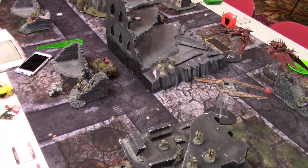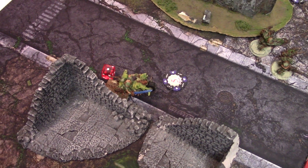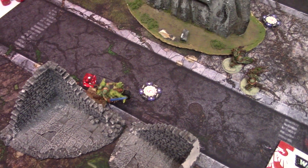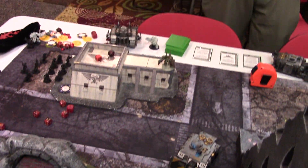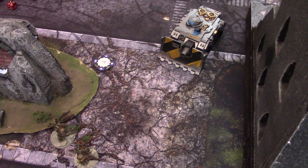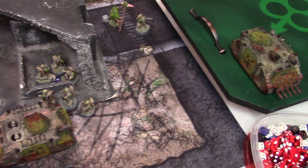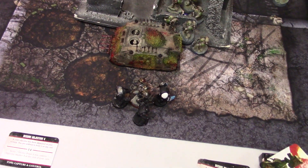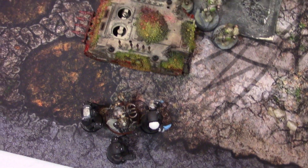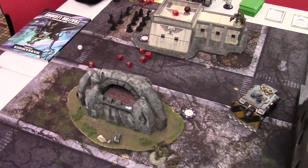Bottom of turn three — I kept all the same cards, needing objective five twice and objective four. Got objective five for two points, bringing my total to three against four. On this side of the board I had very lucky exploded results — melta from the oblit on the building into rear armor, plus multi-melta into the front, removing two vindicators. In combat, my power fist removed the remaining oblits and I consolidated away from the scary terminator unit with the Chaos Lord.